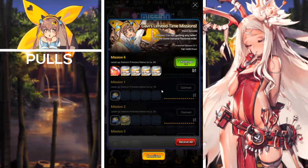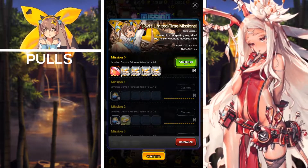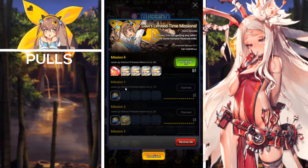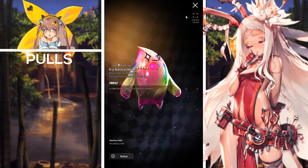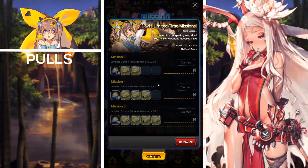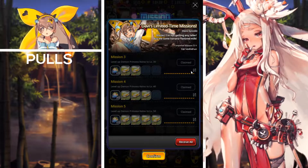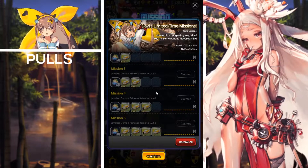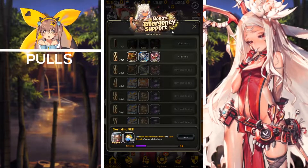Last but not least for mission pass missions, we have the Davis Limited Time Missions: Kano Episode. All you have to do is level up Demon Princess Kano to level 50, or level 60 if you evolve her to six-star. If you level her up to 60, you'll receive a five-star evolution slime alongside four four-star napping places. For missions one through five, leveling her to level 50 rewards a certain amount of crystals per mission plus three-star regular napping places.